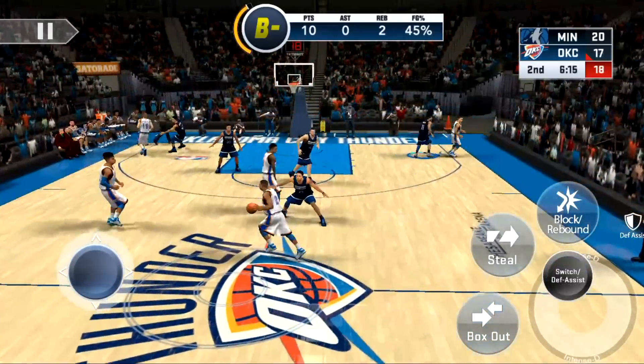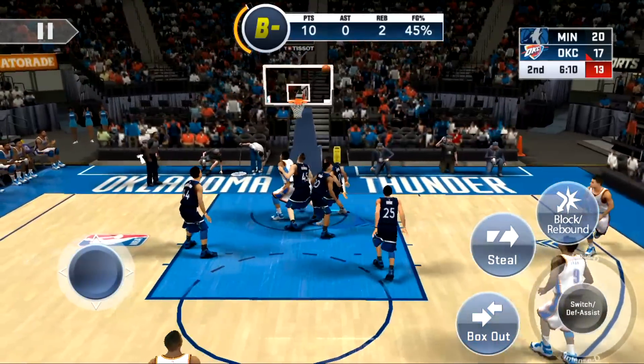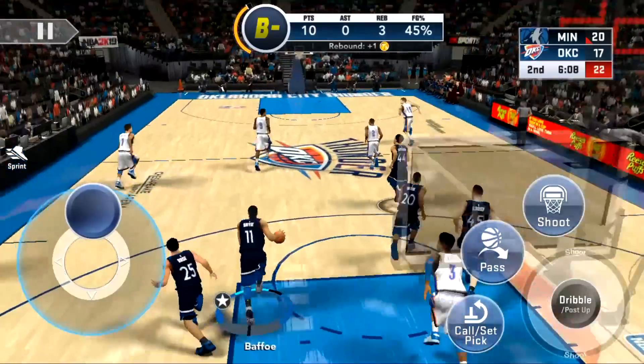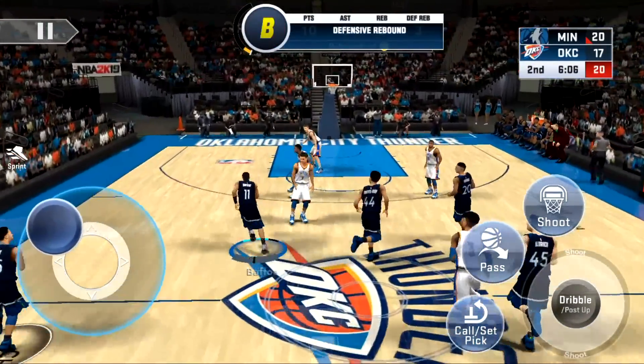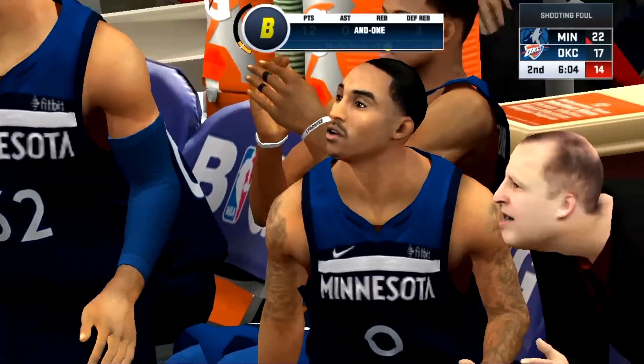Props to the Thunder, they're still in the game. I mean, they're at home so of course they're not going down so easy. That's my bad, that was bad defense. But they can't make a shot — they're trash. I'll take the rebound and we're going all the way again — the hop step. Too big, too strong.